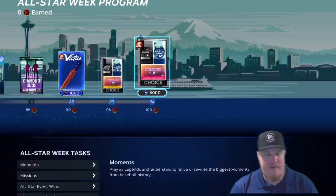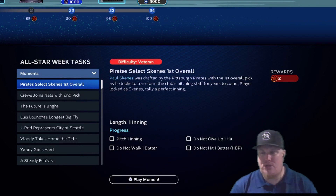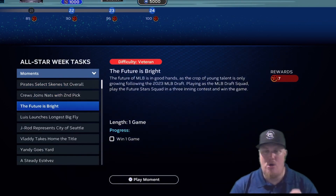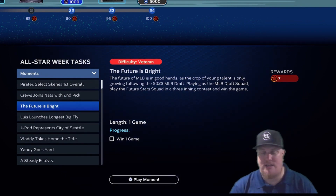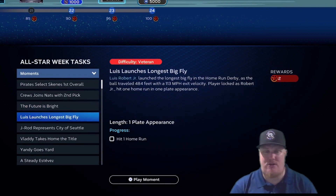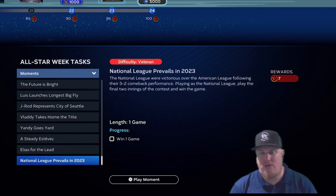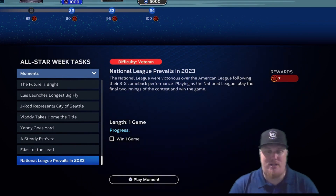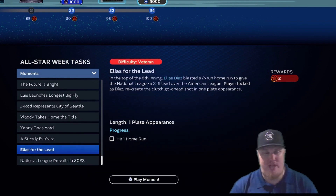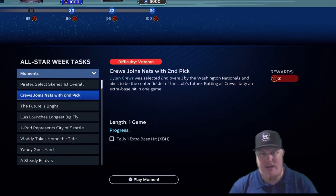To earn stars, you can play moments — two stars for player moments, and seven stars for winning a game playing as the MLB Draft squad against the Future squad in a three-inning contest. There are also All-Star Game moments: hit home runs, don't give up pitches, and come back with the National League down 3-2 in the eighth inning to win the final two innings for another seven stars. In total, about 28 stars are available through moments.